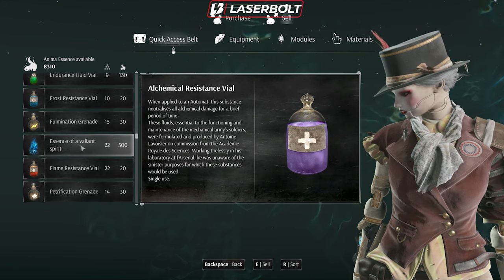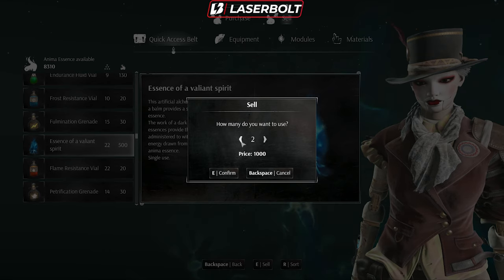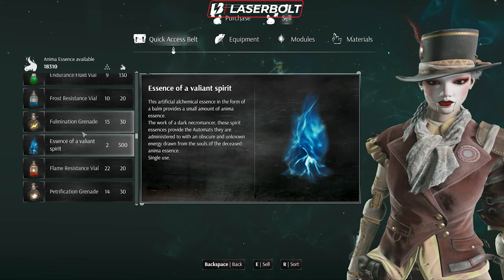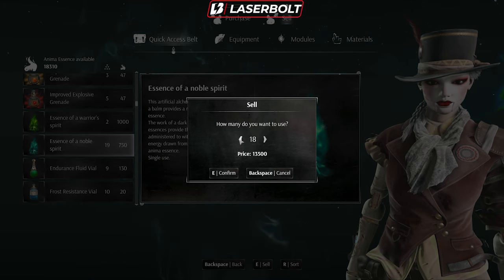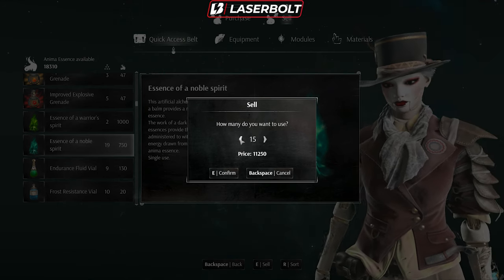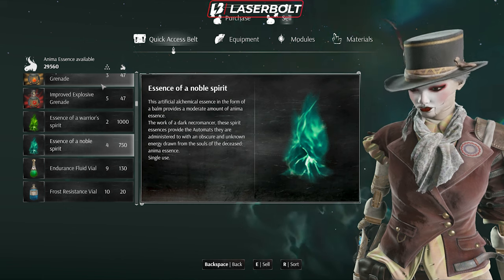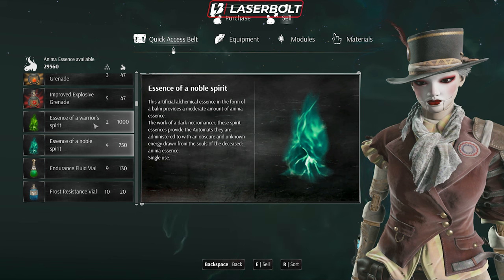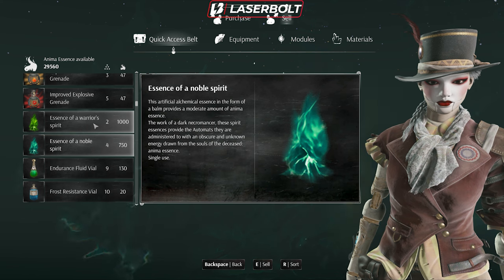When you get these spirit essences you'll be able to sell them for significant Anima. I'll show you here — selling a couple of these essences quickly pushes my total up. You don't get these often, so make sure you prioritize when you spend them. Don't sell them right before you think you're going to die; do it when you're at a safe spot and ready to level up so you can level up really fast and easily.